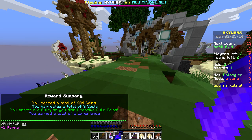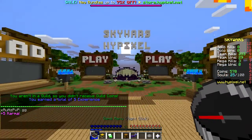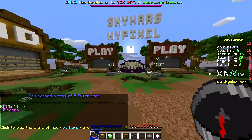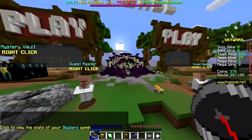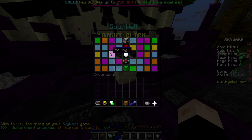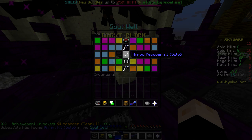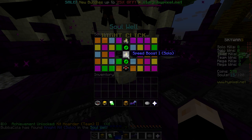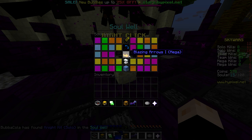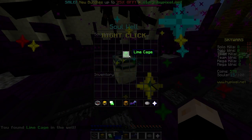I was about to cry if I would have died there. I wasn't even looking at my health, that's why I didn't notice. Let's open up a soul well to finish off this episode of Skywars. I'm gonna try to keep my souls stocked so I can always open a soul well at the end of the episode. Come on, be something good! Okay, I'll take a lime cage.